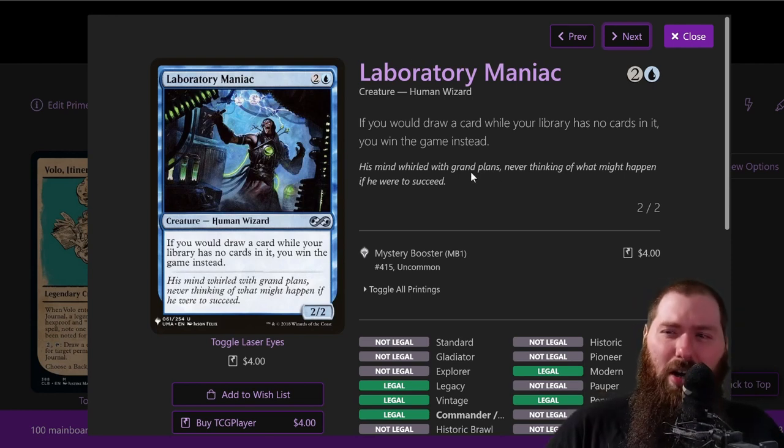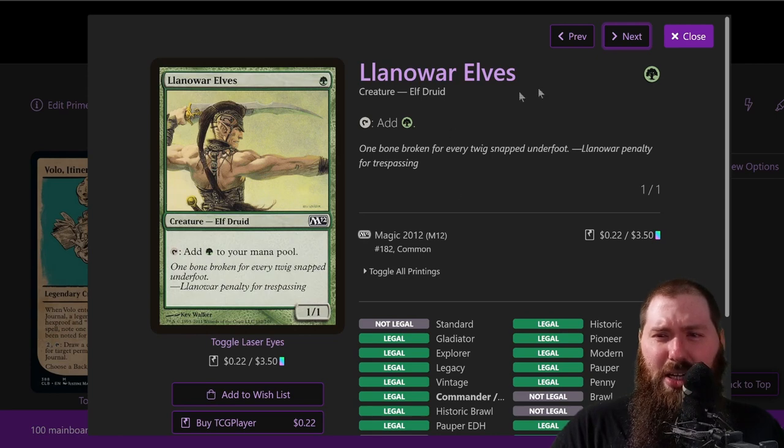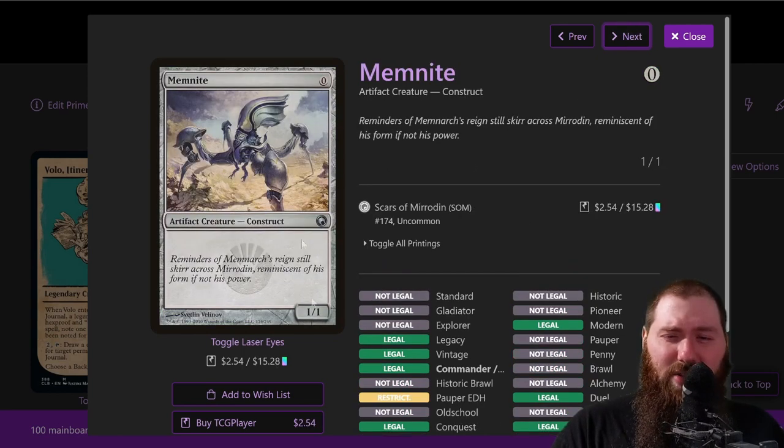Lab Maniac says if you would draw a card while your library has no cards in it, you win instead of losing. Ideally you play this the turn you're going to win — you don't just play it willy-nilly. Hold this and your combo pieces until you're ready to win and have counter spells to back up any removal. Llanowar Elves — just an elf druid mana dork. Memnite — free, it's a construct, so a good journal entry and a free journal entry when Volo is on the field.